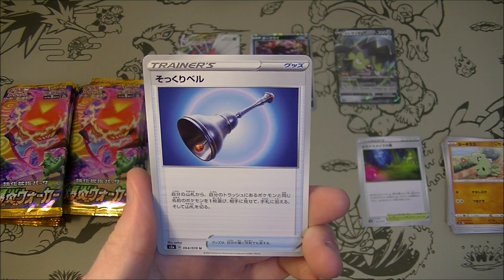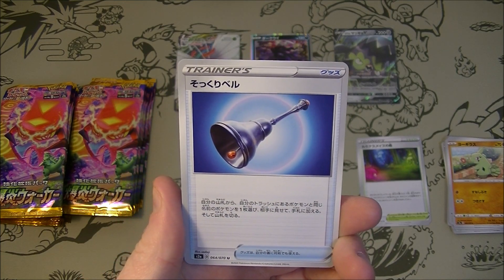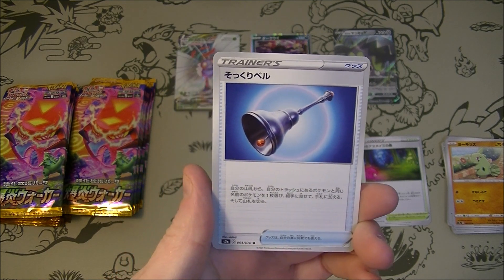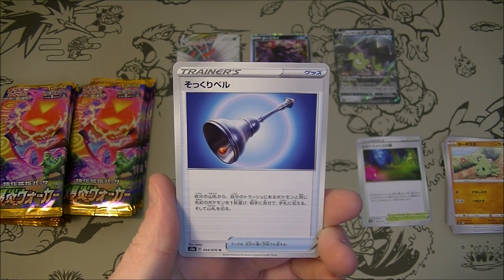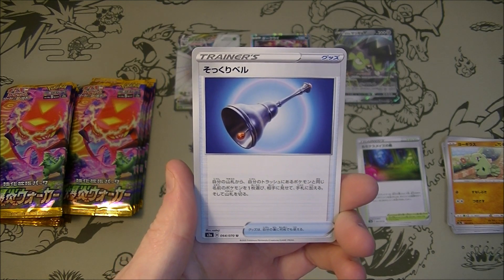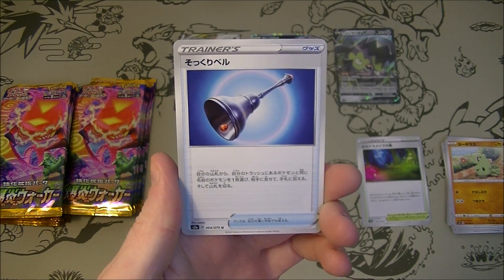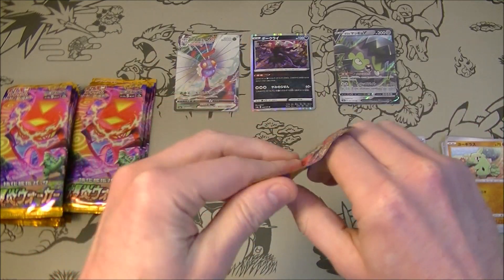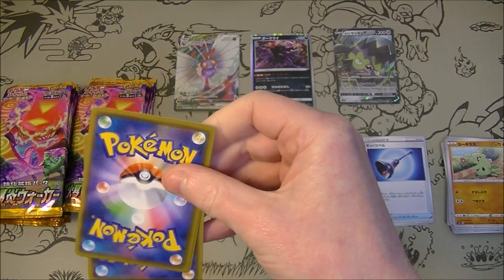We've got Lookalike Bell — that's what it's called in English. This card says: search your deck for a Pokemon with the same name as one of your Pokemon in your discard pile, reveal it and put it in your hand. That's pretty good — interesting. It's got a nice silver bell artwork. Looks good.